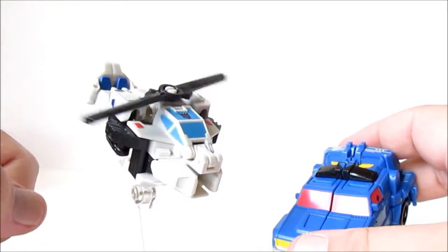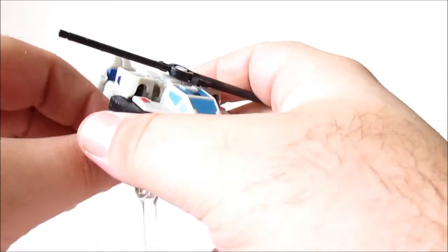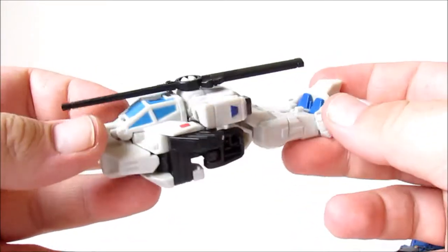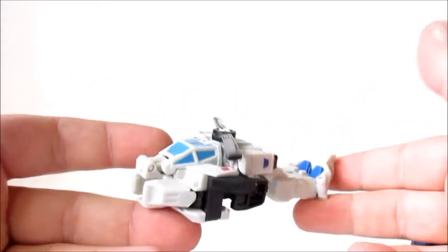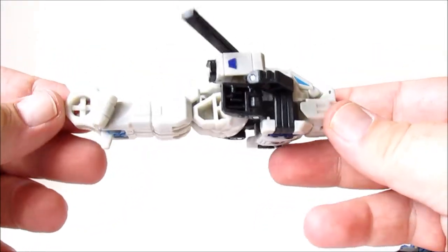Just bringing the packaging out of the way - Battle Slash is a helicopter and Road Trap is a little van. We'll take a look at Battle Slash first, and it's not great honestly. There's barely any clearance for his rotor blade. He looks like he's made out of Lego - he's just a chunky lad.